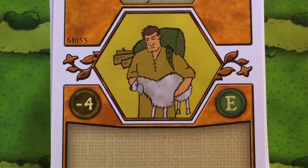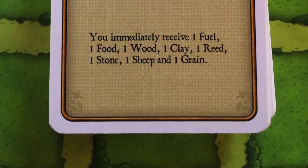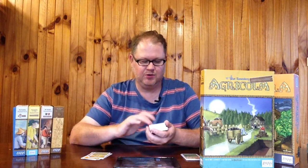The Advanced Payment gives you a fuel, a food, a wood, a clay, a reed, a stone, a sheep, and a grain — at the cost of minus four points. Getting that out early, getting grain on the go, getting that extra sheep to form a breeding pair — it's a bit like the Collector from the very first episode: you're trading points now for resources. I believe you almost always make up those four points. Other than the fuel, it's a card that could be used in any game, and it's a nice, simple card I really like.